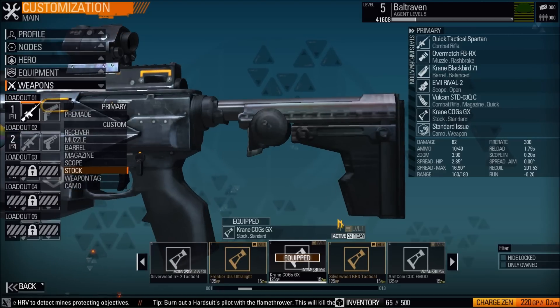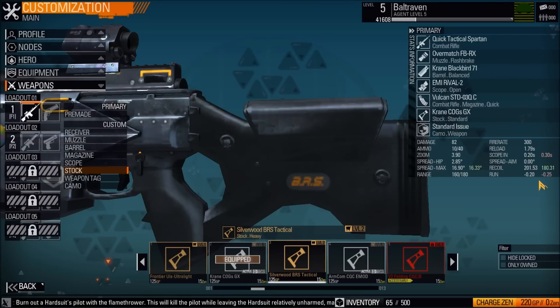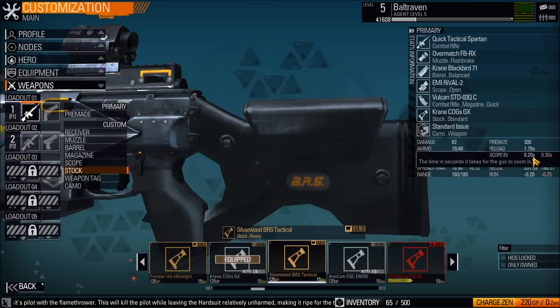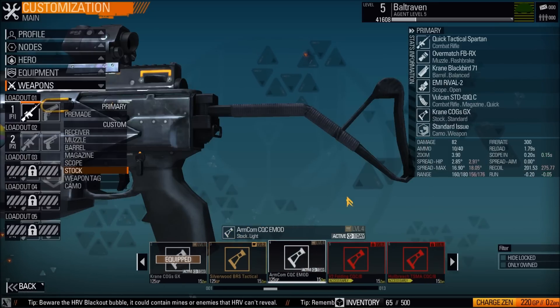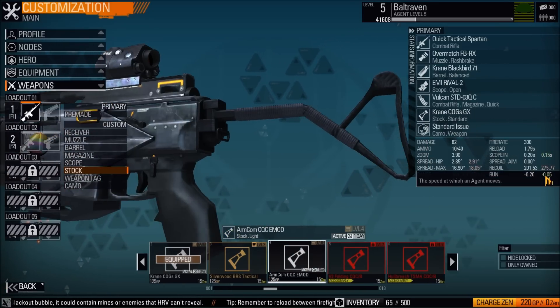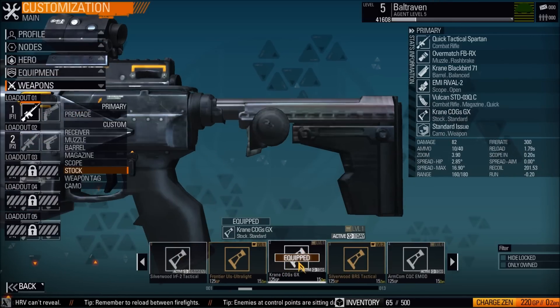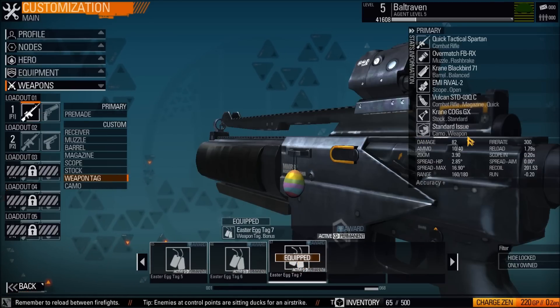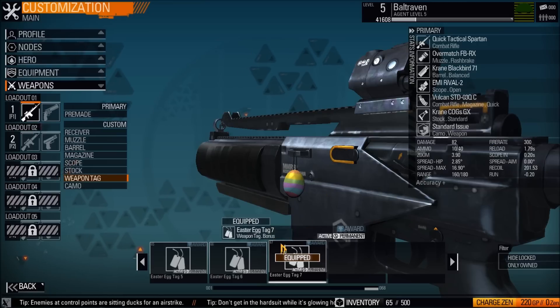Then we get the stock. Stocks change your spread and your recoil, and if they're big they'll make you run slower. They also change how fast you go into your scope — like this one decreases it by 0.1 of a second, making spread and recoil better but letting you run slower. This light one lets you run really fast but your accuracy practically sucks. I go with the average one — I don't want anything to hurt my accuracy and damage.